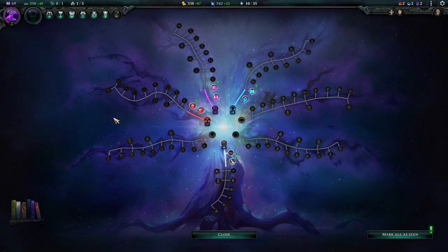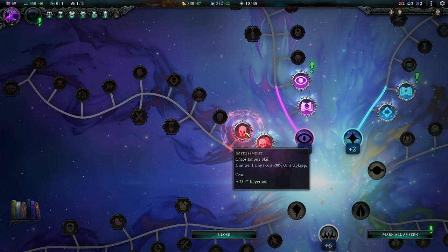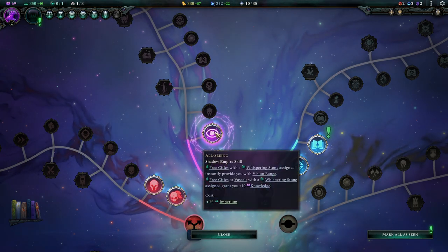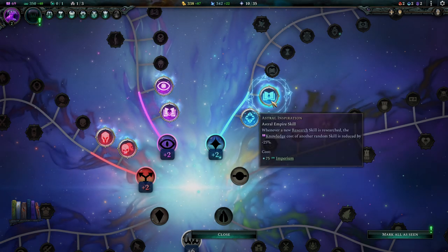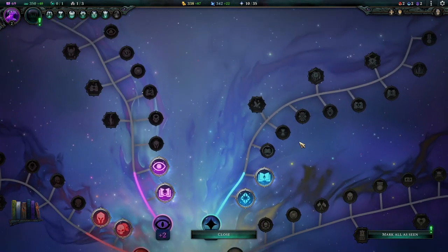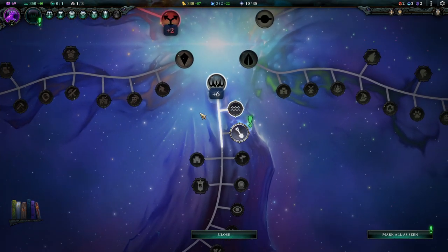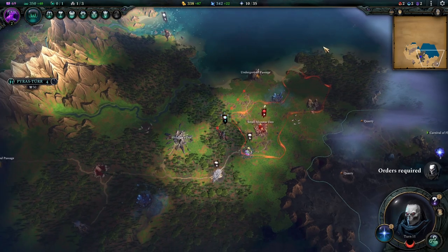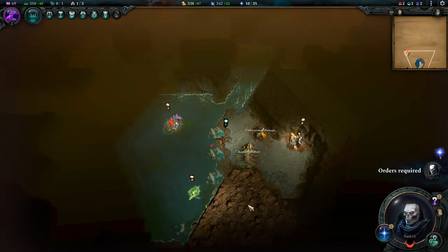The game notifies us we have new things to unlock - check out that green exclamation mark. We can now reduce the upkeep of Tier 1 units, which is a really powerful trait. We can also gain knowledge from every free city we have a Whispering Stone deployed on, and gain more research points whenever we research something new - though that comes with a catch where the game selects the optimal research for you. We also get the ability to excavate underground, as there's an entire map below the map.